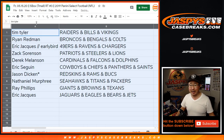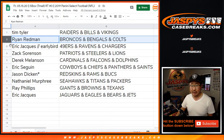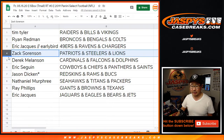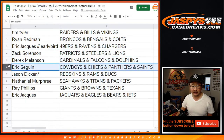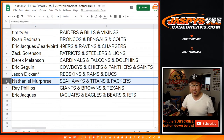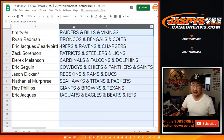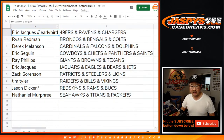Tim with my Raiders — you also have the Bills and Vikings in your group. Ryan with the Broncos, Bengals, Colts. Eric with your early bird spot: Niners, Ravens, Chargers. Zach with the Patriots, Steelers, Lions. Derek with the Cardinals, Falcons, Dolphins. Eric S. with the Cowboys, Chiefs, Panthers, Saints. Jason: Lasbon Mojo, Redskins, Rams, Bucks. Nathaniel's Seahawks, Titans, Packers. Ray with the Giants, Browns, Texans. And Eric with the Jags, Eagles, Bears, and Jets. Let's order these alphabetically by team.